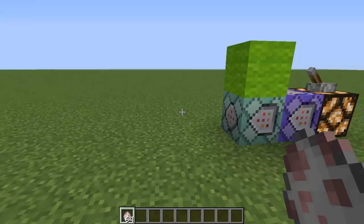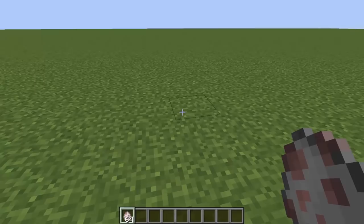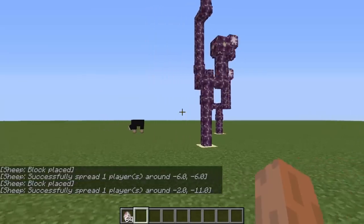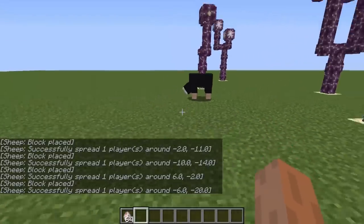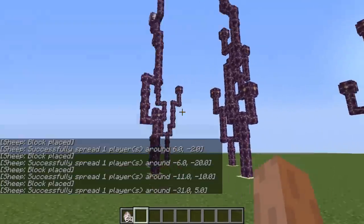It's only two command blocks, and I have a sheep spawn egg. All I need to do to make this work is place the sheep down. It's a black sheep. And they will grow their own chorus plants. I wanted to make sure I said that properly. When the sheep eats the grass, they will place an end stone block down and their own little chorus plant.